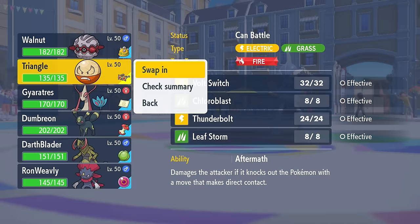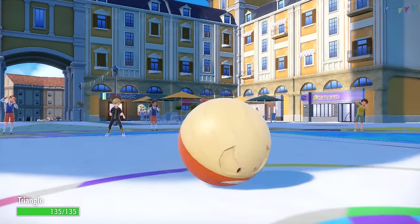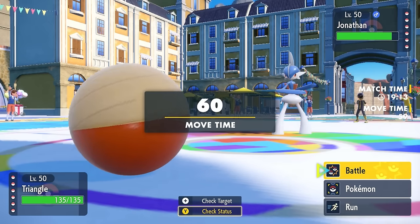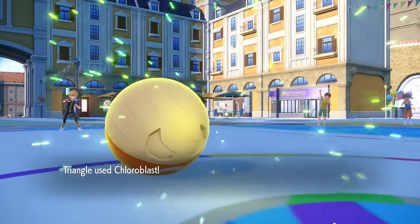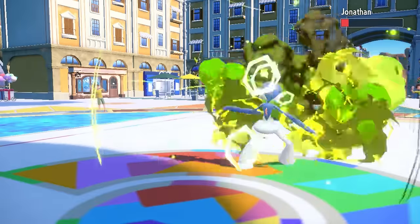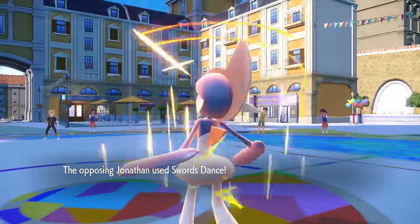I decide I kind of just need to nuke this thing. I also can't go into a physical attacker, so Triangle — Hisuian Electrode — is going to be my best option, because I know I'm going to be able to outspeed and knock it out with a Chloroblast. I go ahead and blast him, but it turns out this thing has to be running some type of HP bulk, because it actually lives.